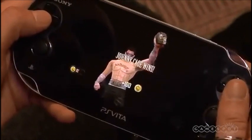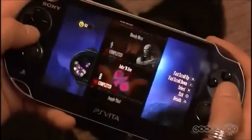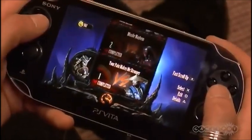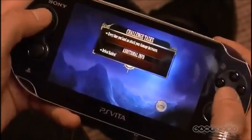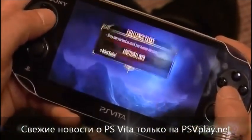For this version of the game we have all of the characters plus the DLC characters that were available for Mortal Kombat. We also have an additional 16 costumes that weren't available in the console versions of the game, made exclusively for Vita, including alternate costumes for the DLC characters.